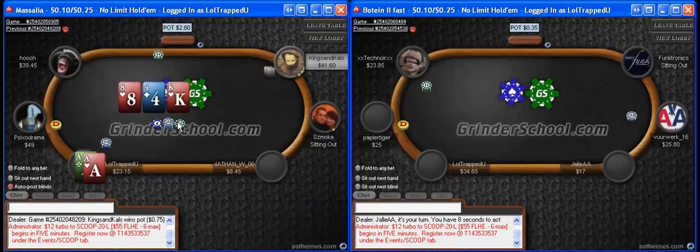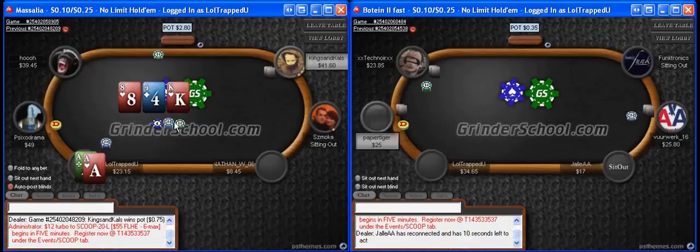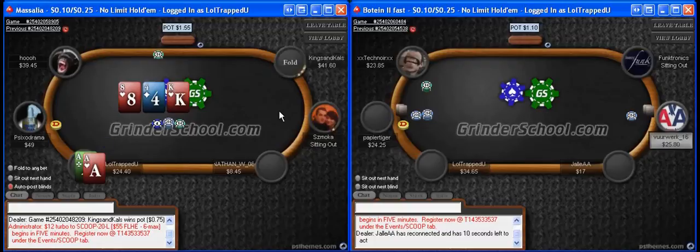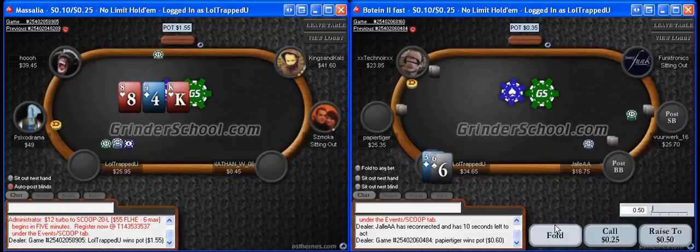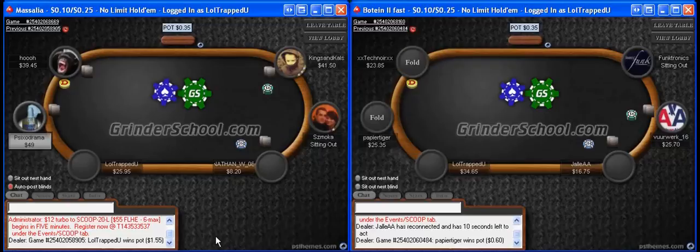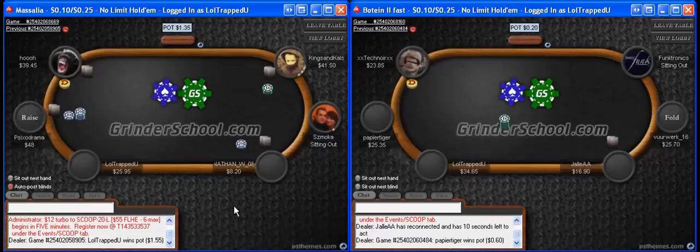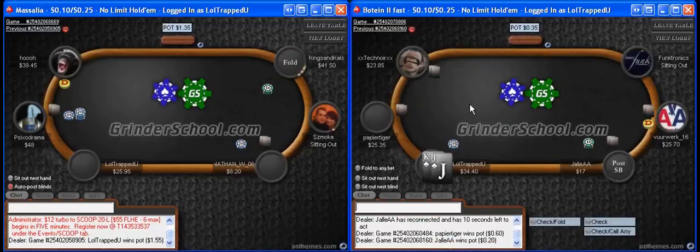Here's a spot where we'll definitely be betting multiple streets. Our opponent is thinking for a while — so if he does call, we can put him on more of a marginal strength hand. If he were to call and check-raise later, it'd be much easier to put him on a stronger hand, because it looks like he was thinking between calling and raising on the flop rather than calling and folding if he raises later. So using those timing tells, we could certainly use them to our advantage on later streets.